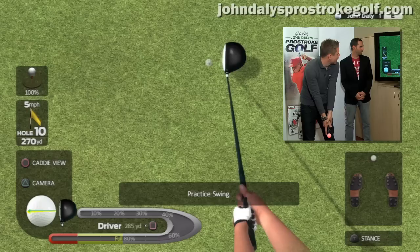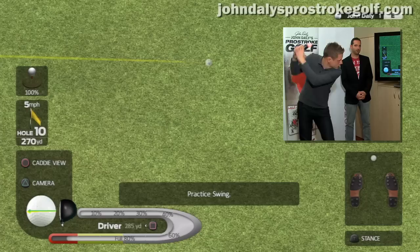It initially allows you to do a practice swing. As you can see, as I'm swinging the club, you'll see a yellow line which is giving you one-to-one feedback. That feedback is effectively giving you the ball path.